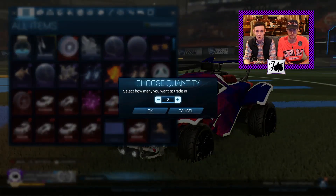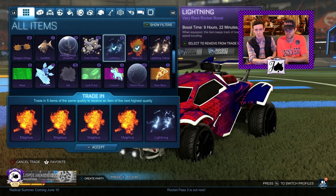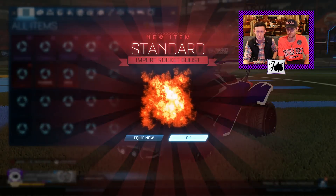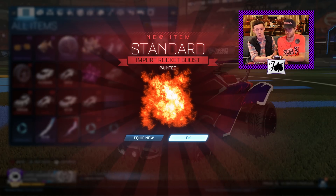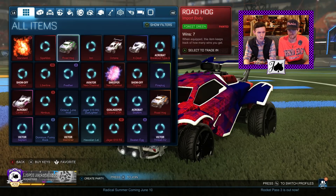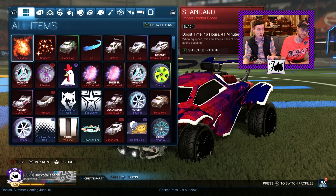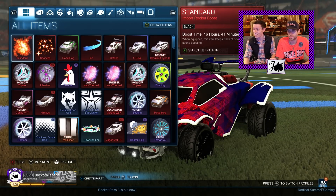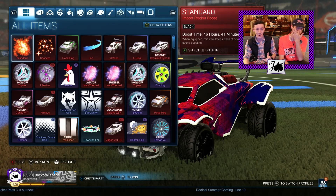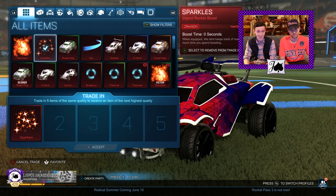We got sparkles. I think we might do just one more non-crate very rare and then after that a non-crate import, so this is gonna be our sixth one. Standard — it could be black or white, and those are definitely in demand. Oh my god, it's black! That's worth a lot these days — recently that went up a ton. Getting both the painted octane and the black ion and the black standard, that's pretty darn good.